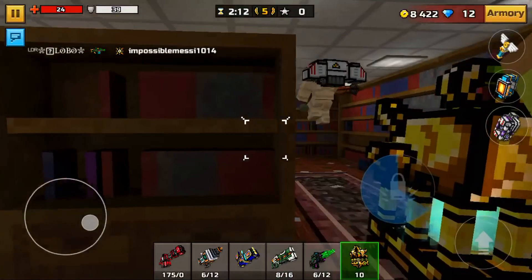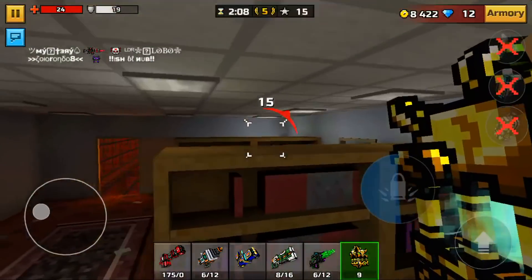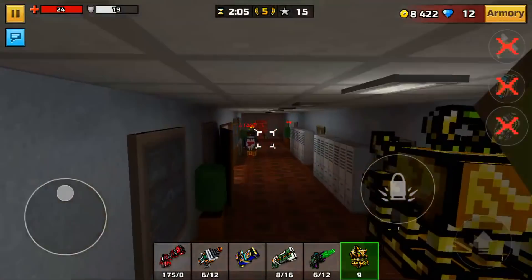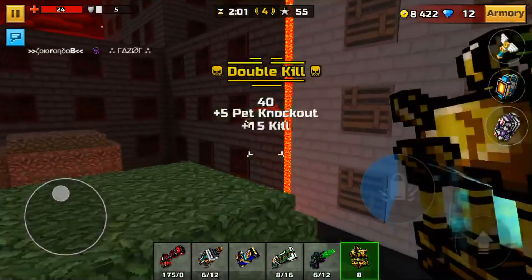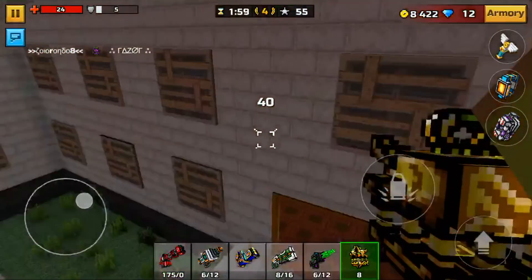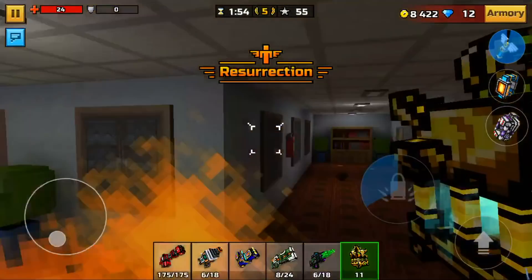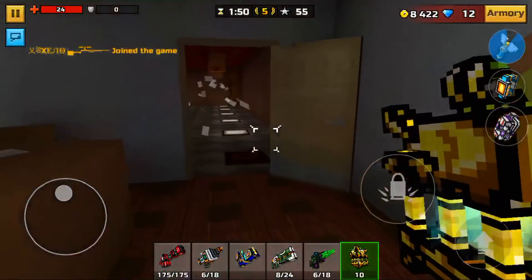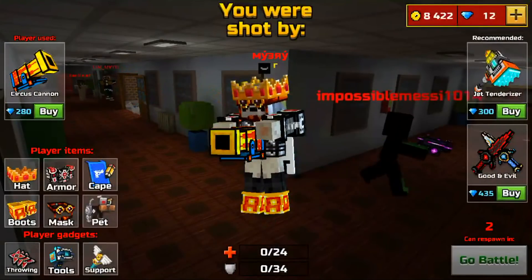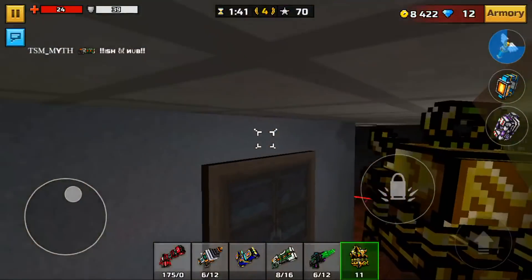The last weapon on my list is the Ghost Lantern. Before you say this thing is OP — it's not as OP as it was back in 2016 when it first came out. You used to be able to spam this weapon, shooting five ghosts before letting go. But now you have to fire one ghost at a time. However, it is a one-shot kill again, so a lot of people who had to use the Soul Stone over this weapon can now easily get kills with the Ghost Lantern. It's not as OP as it was in 2016, but it's a one-shot headshot again.